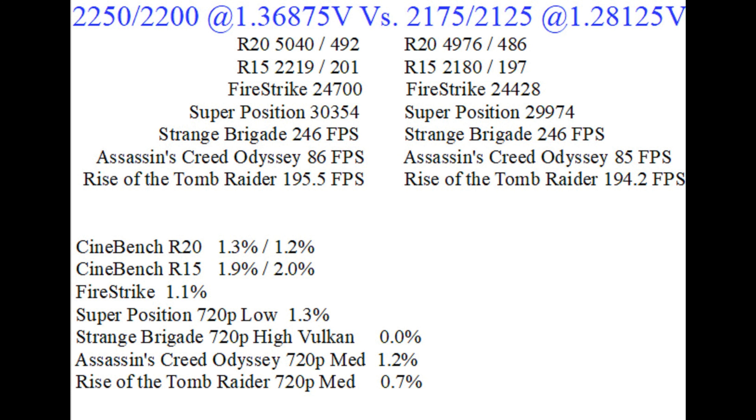So what is the performance loss for that 10 degrees? Here's what I found. On R20, I scored 5040 multi and 492 single on the high performance setting. On the good temp side, I scored 4976 multi and 486 single. On R15, I scored 2219 multi and 201 single on the high performance. On the low temperature settings I scored 2180 multi and 197 single. In Firestrike, high performance scored 24,700 and the lower temp settings scored 24,428.